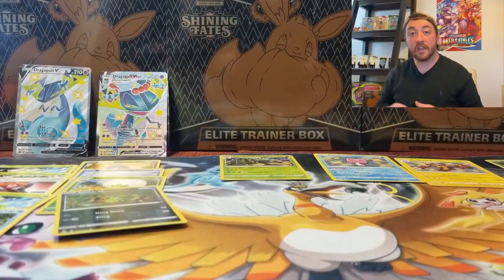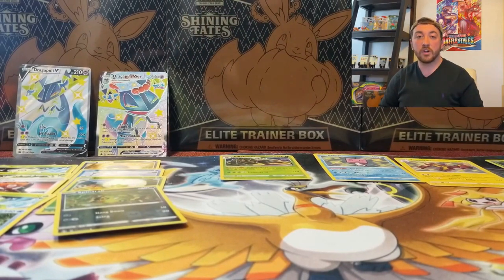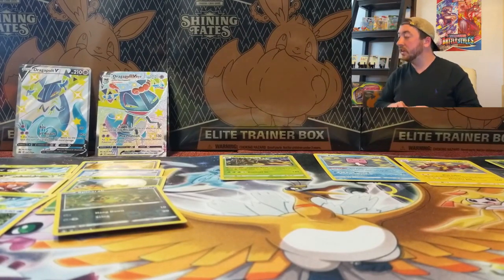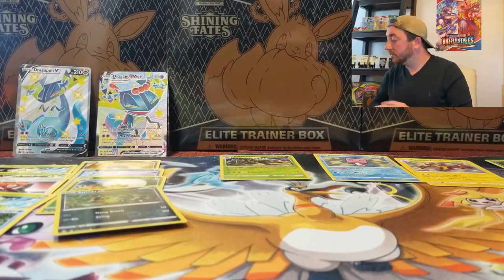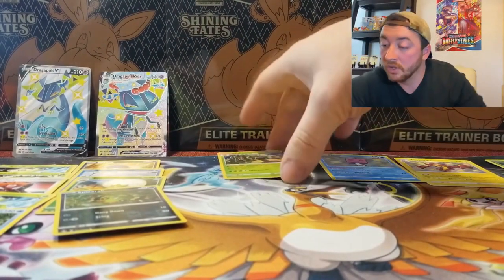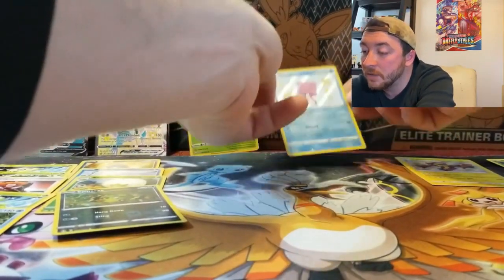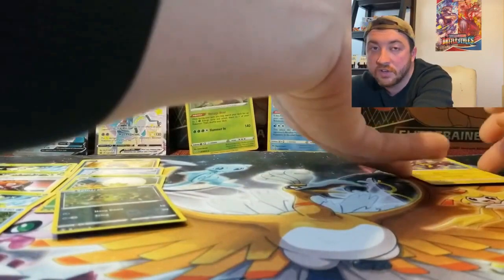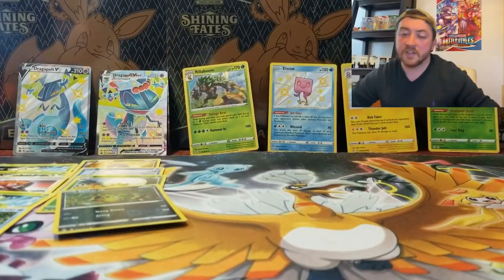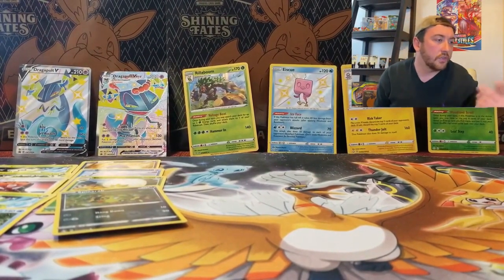Can't be upset with those awesome promo cards — I think they're really cool and I'm happy with them. Hopefully in this next box we'll have some better luck. We're really trying to pull those shiny cards for the shiny subset. Obviously we're looking for that Charizard chase card — everybody's looking for that bad boy. The price is around $380 right now.